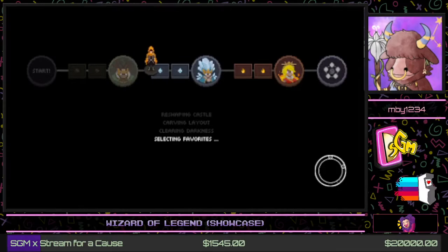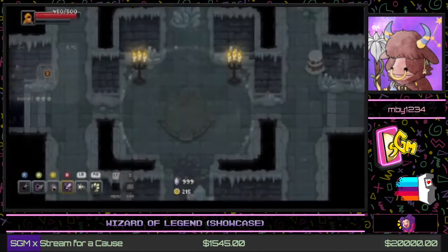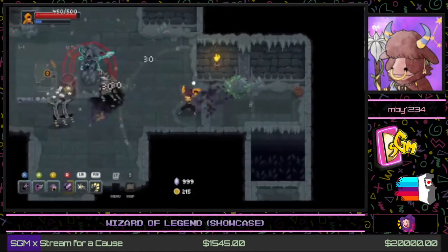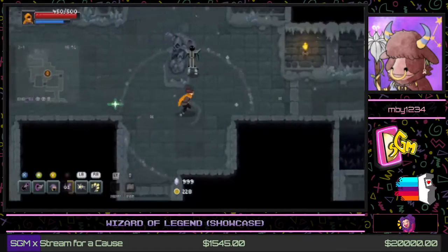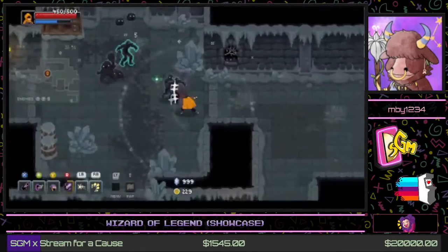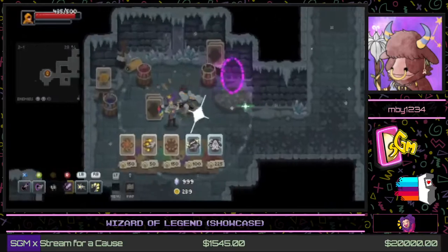First elemental boss down — not too bad! Now we head to the next area, the ice/water zone. In this zone, elemental enemies will now be blue and are weak to certain elements. The guys here are specifically weak to electricity. Because of the elemental system, they also have resistances — the blue guys will be resistant to fire and to water, their own element.